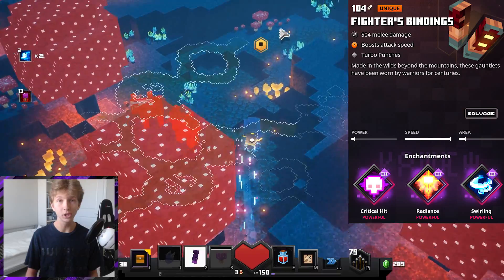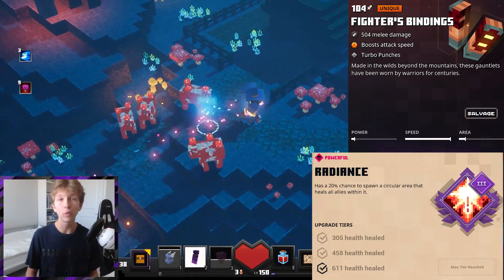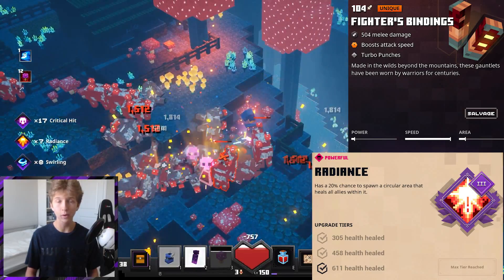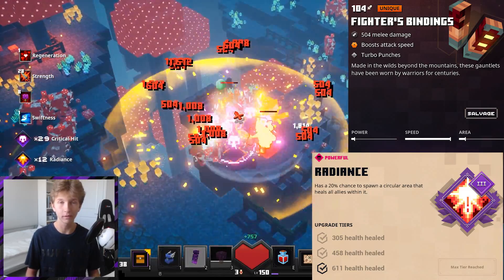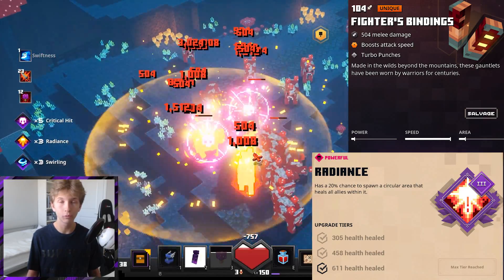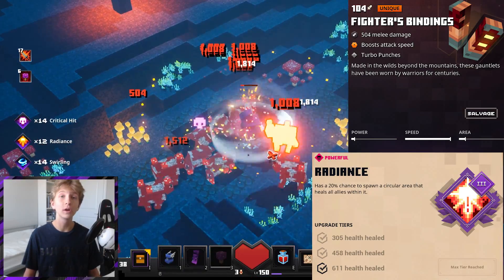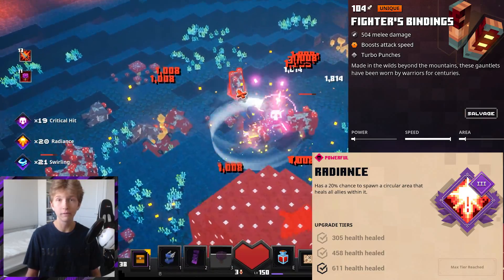The most important enchantment — the best one, and you need this for the build to work — is Radiance. This gives you a 20% chance to heal yourself on hit, and this is what makes it so that while we attack enemies we are at the same time surviving very easily. Because of that fast attack speed, this is healing us very frequently and for pretty good chunks of our health. Without this you will be dying a lot, but when you have it on and you're using the rest of this build, you are pretty much invincible.